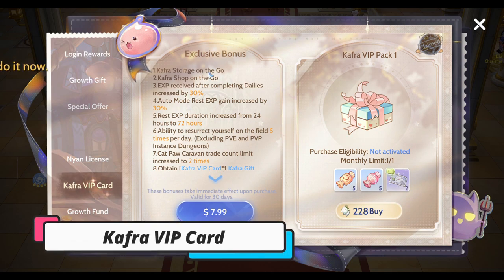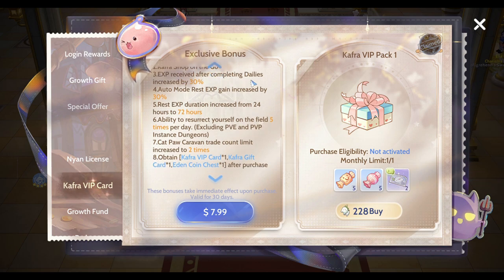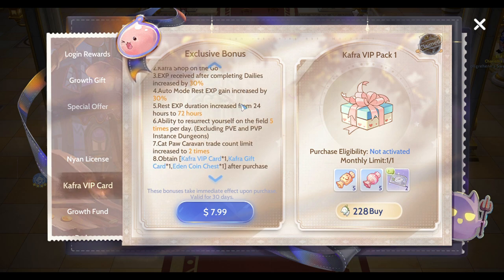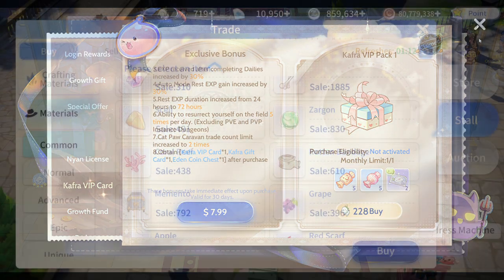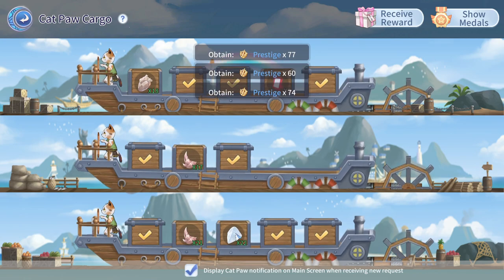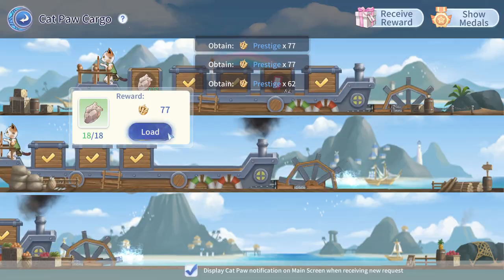The number one must-buy every month is the Kafra VIP Card. After the purchase, the experience gained in Commissioned Quest increases by 30%, which can effectively speed up your leveling speed. Also, the number of trades of the Cat Hunt Caravan has been changed from 1 to 2, which can speed up the growth rate of the medal level and has a great impact on your character in the mid to end game.